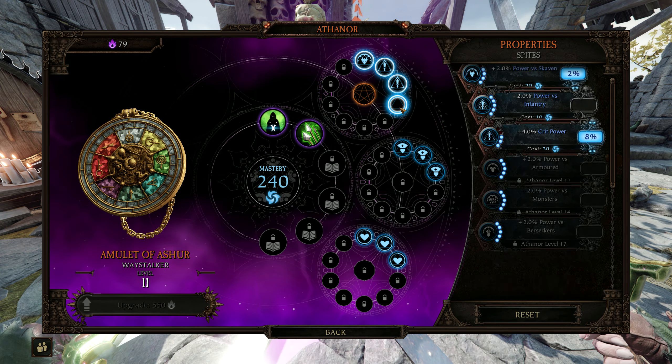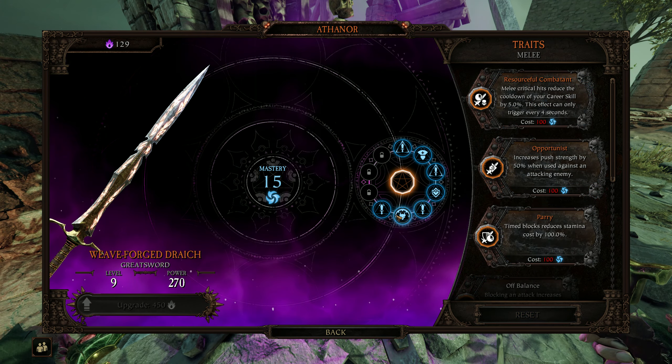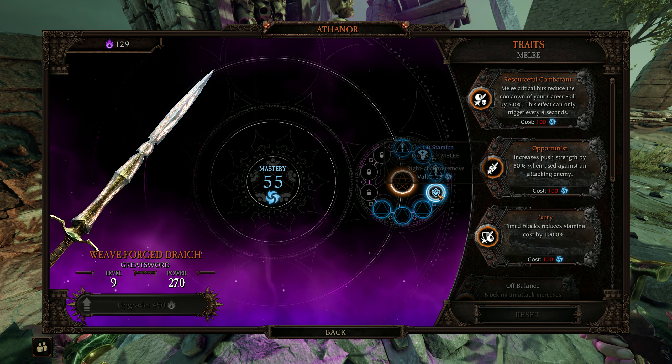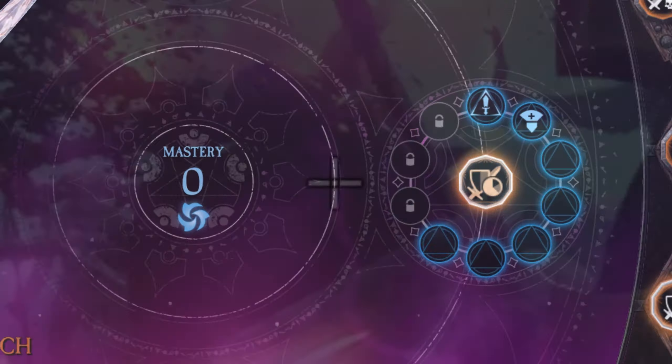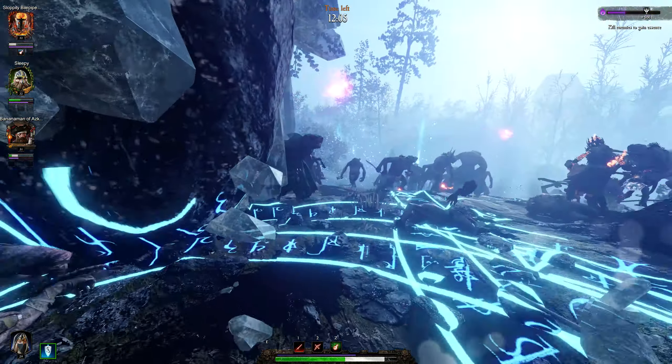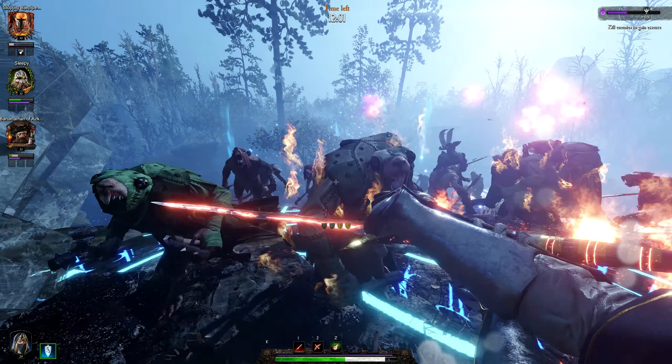While this end game content is locked behind the brand new Dark Omens adventure map that takes place after the main campaign, this new multi-faceted end game is perfect for satisfying both types of players — one who will want to grind out better loot by tackling the main levels on higher difficulties, and another who can now dive into the more condensed and nuanced levels added with Winds of Magic.